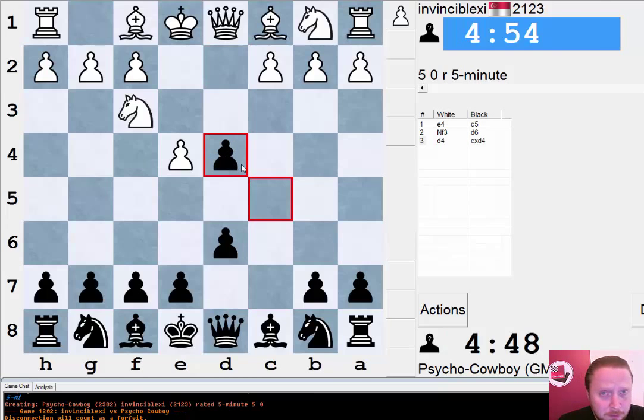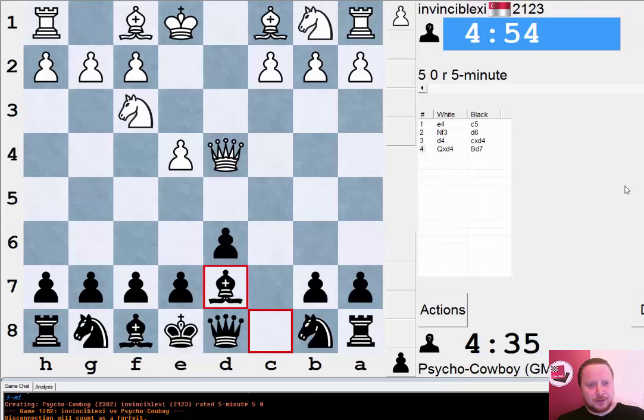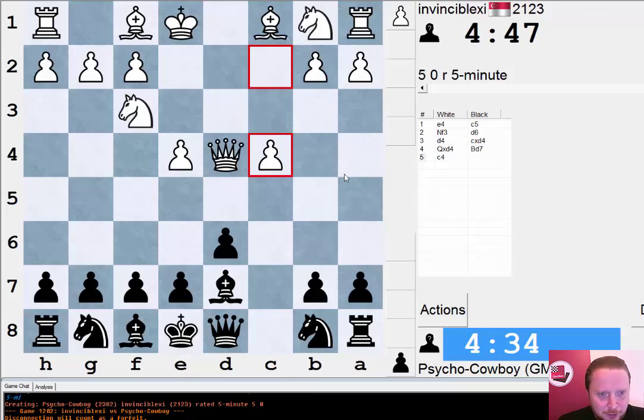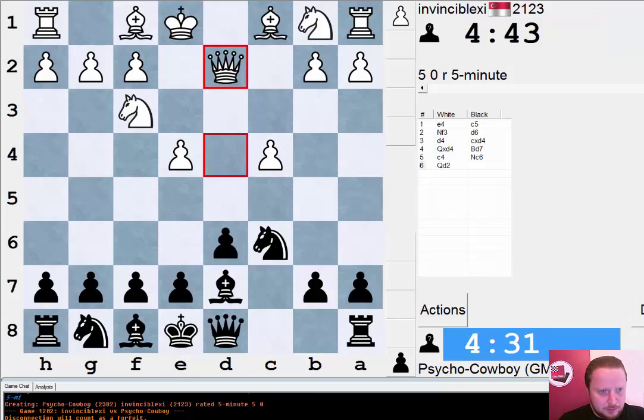I've tried the Grob, tried the French Defense, and my opponent has played an interesting move here — Queen takes d4 in the Sicilian. I'm trying to remember my theory but I have no idea, so let's just go Bishop d7. You see me out of my theory quite often on about move 4, which is quite worrying for somebody who's written so many opening books.